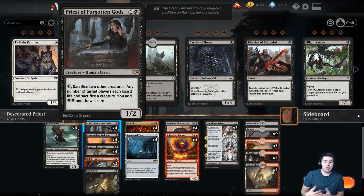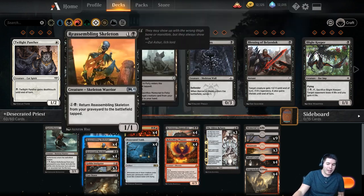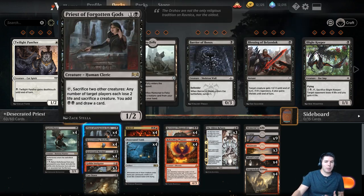Our biggest issue with this deck is just making sure that we keep Priests of the Forgotten Gods alive. I don't really have a game plan around that — the plan is to have enough value on the board with everything else that it's okay if it dies. We're hoping to get at least one or two triggers out of it throughout the game. So let's get into the gameplay — wish me luck and here we go!